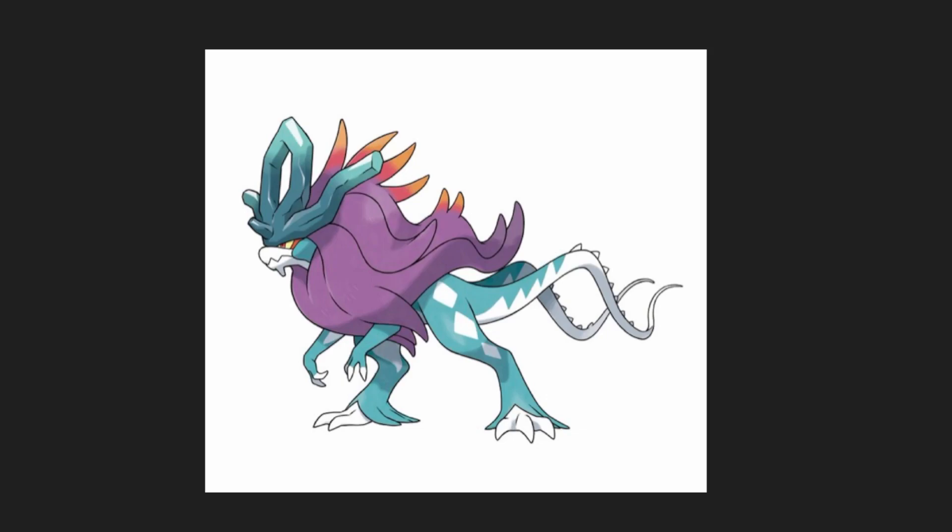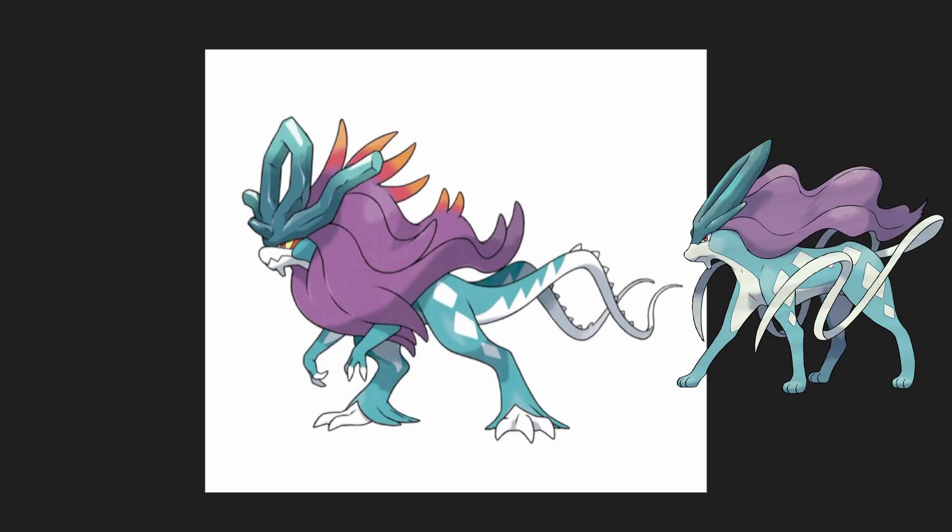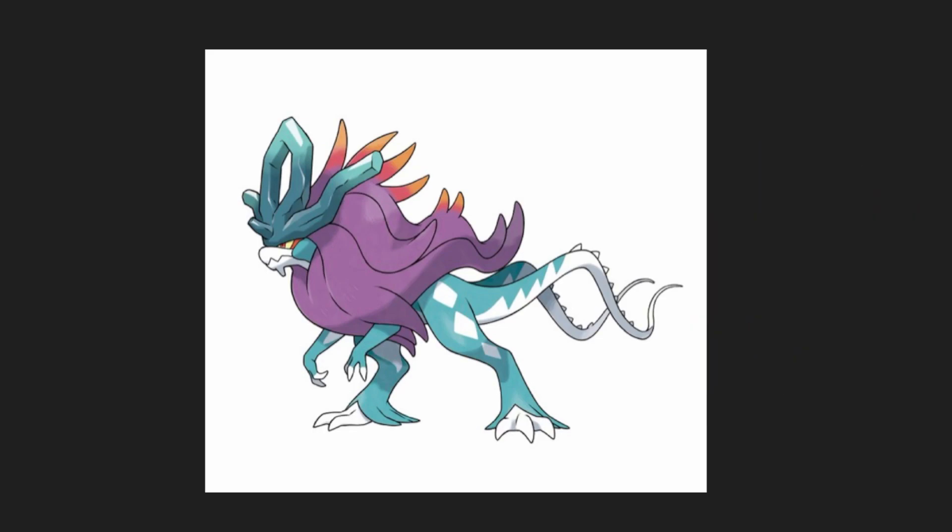Next is Walking Wake, which is the Paradox Suicune. I like how they took the four-legged Pokemon and brought it up on its two legs in a more Tyrannosaurus Rex-looking form, but still managed to keep parts of his original design. I really enjoy the new design of his tails and his webbed feet. I feel overall this is a very complete design.